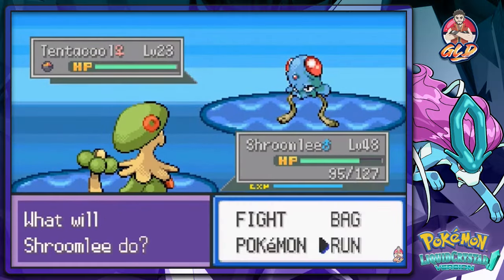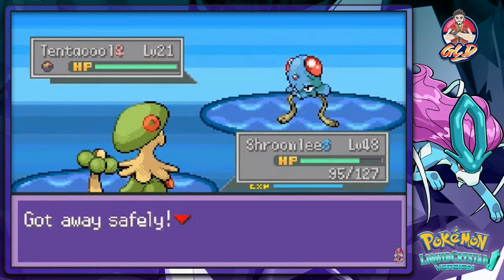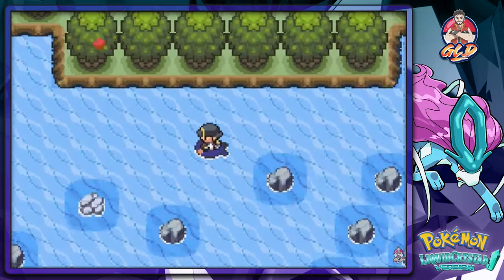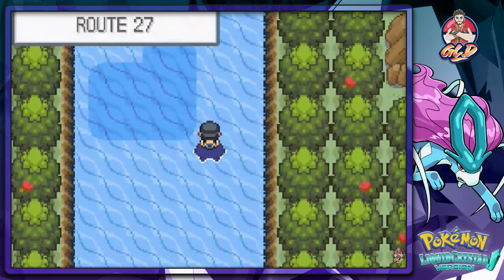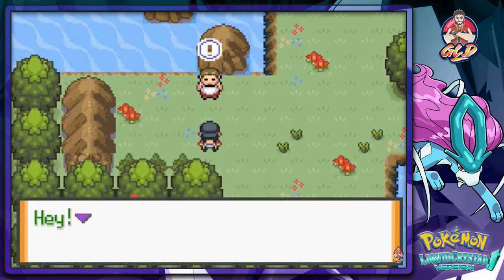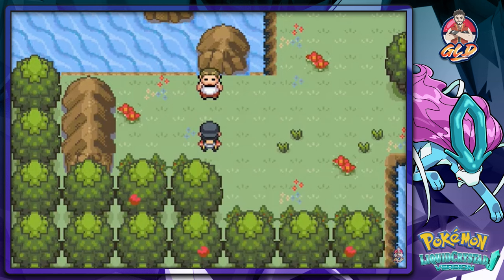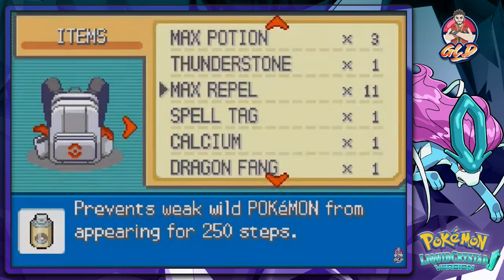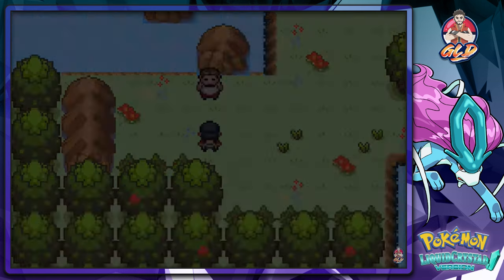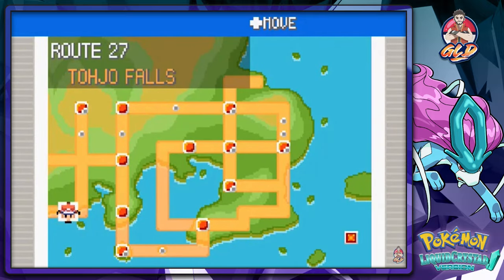I wonder if Valencia Island has the crystal Onix, or the pink island or something. God damn, I don't want to waste another Max Repel, but I might have to because of these tentacles. Alright, Max Repel — let's go! So Route 27, I'm back baby! This guy says: 'You've just taken your first step into Kanto — check your Pokegear and see what's up.' Many of you guys already know — once you step into this area he'll just be ecstatic. We're just gonna check the map.